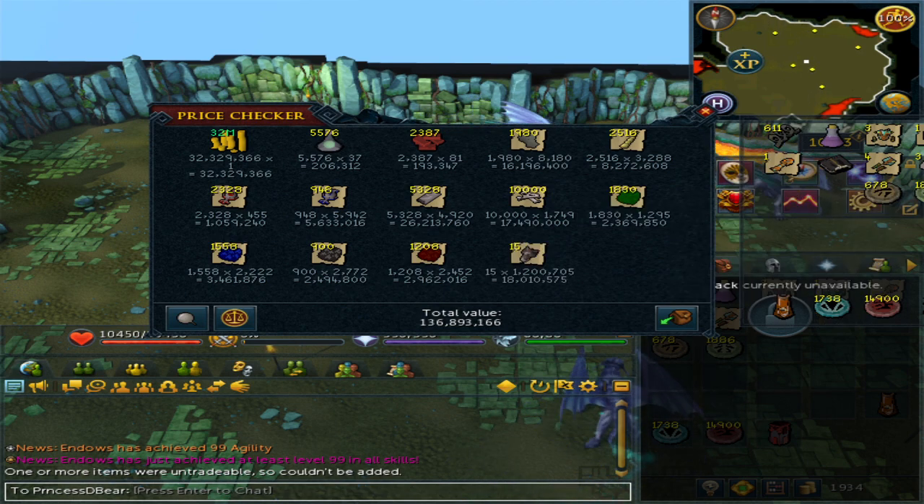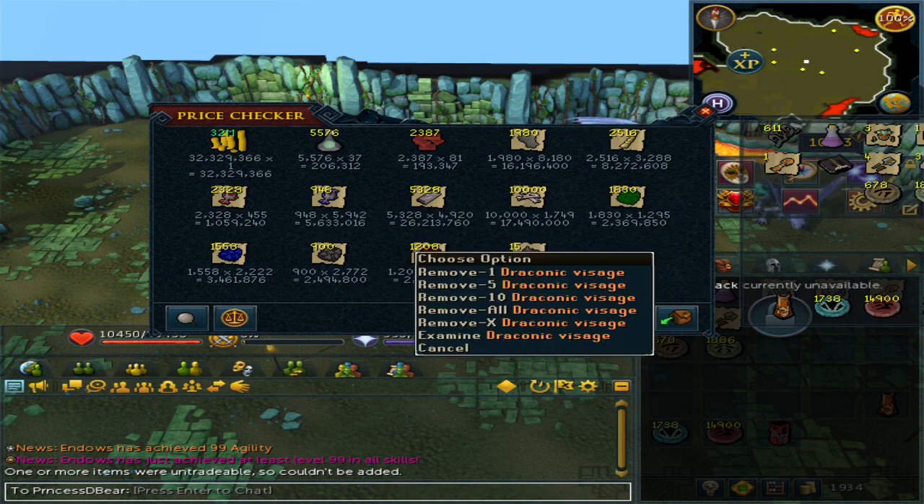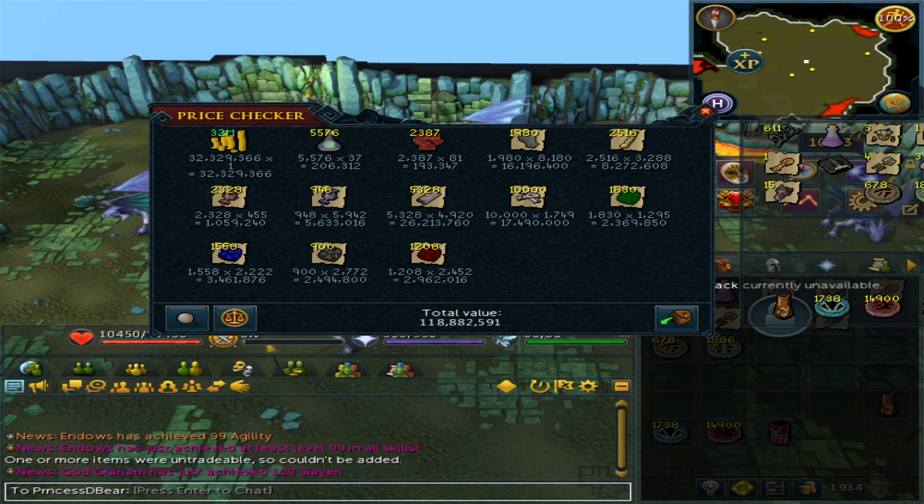Surprisingly, I got 15 Dragonic Visages, which puts it to almost 137 mil, which I found pretty interesting. But as usual I won't include that, because they're pretty rare — but again, this is 10,000 kills, so you can pretty much expect to get them.